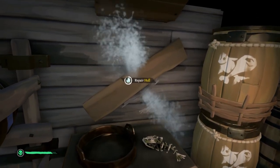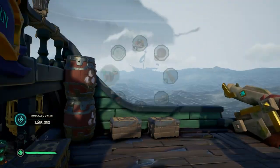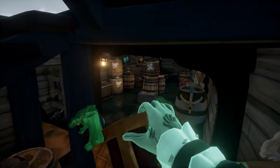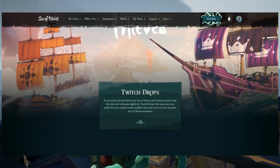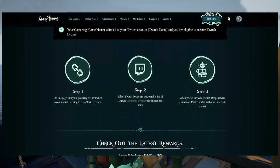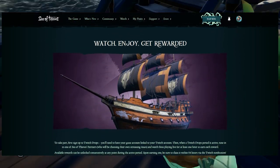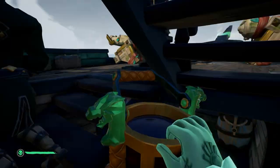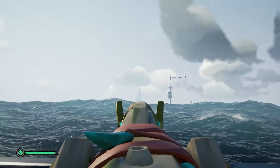To make things easier, this video will cover pretty much everything, so if you're new to Twitch drops, let's get started. First, make sure your Sea of Thieves and Twitch accounts are linked. Go to the top link in the description, scroll down until you find a 'Link Accounts' button, click it, and follow the steps. Once done, you should see a message saying your Sea of Thieves account is linked to your Twitch account and you are eligible to receive Twitch drops. The key difference with this drop is you can get it by watching any Sea of Thieves streamer, not just partners.